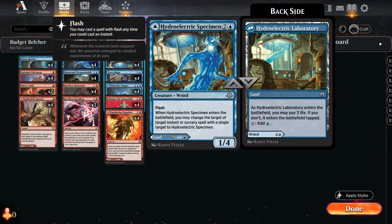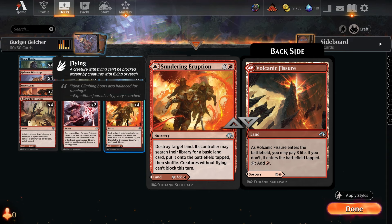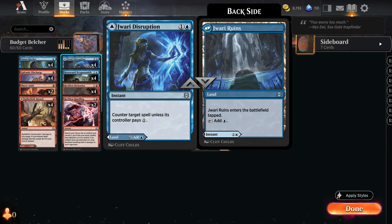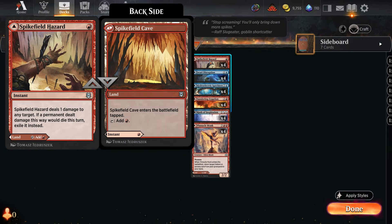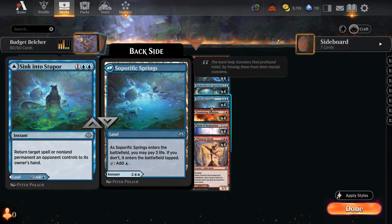We also have the Hydroelectric Specimen, mostly used for the back side blue land. The Sundering Eruption is almost never used as a spell but again you can pay three life to make it untapped. The Jawari Disruption is a bit more powerful because you'll sometimes use it to counter — it always comes into play tapped but it's a blue land on the back. Spike Field Hazard can sometimes be used as a removal spell — one damage to any target, exile it — also comes into play tapped. And Sink into Stupor is the last one. About 28 lands total in the deck, though you'll sometimes use these as spells — this one can return a spell or a creature to their owner's hand.